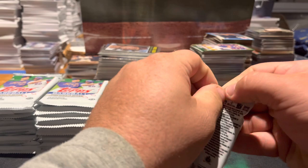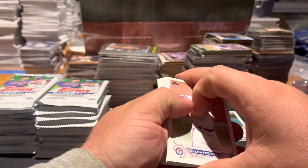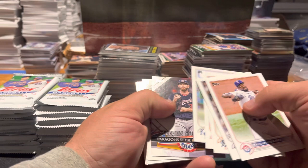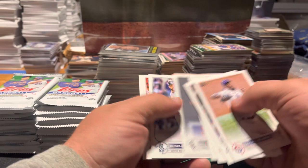Pack four. There's a Joe Perez, Sanchez, Bryson Stott rookie, Miggy, Cody, Dozier, Steven Strasburg, Paragons, Brendan Donovan, Rickey, Engel, Suarez, Bryson Stott debut, and Travis Stott.